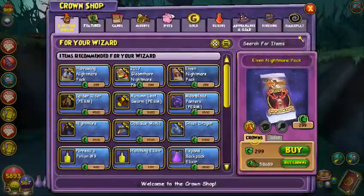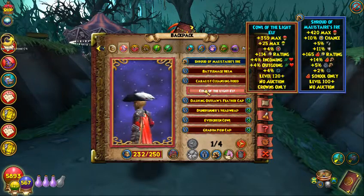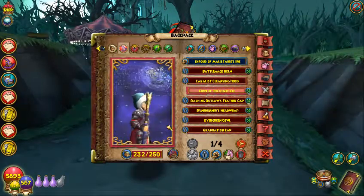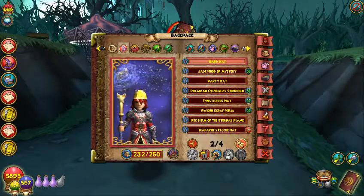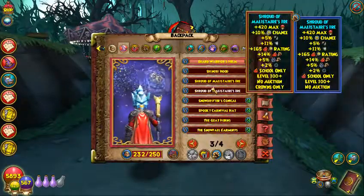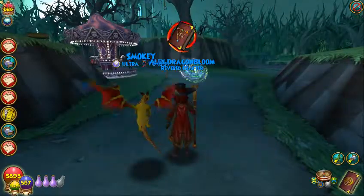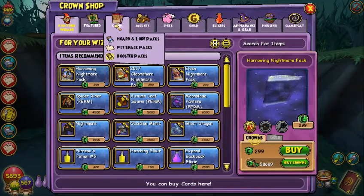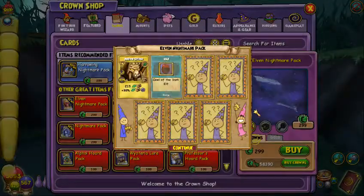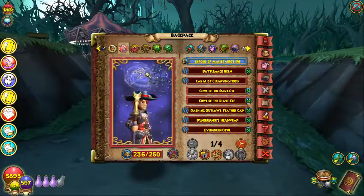And we got the hat already. So another thing I noticed is apparently there's a light and dark set, which is interesting, and that's a lot of energy. Wait, do I still have that one hat? It was part of a really good energy set gear that I have. I don't know if I have it on me right now — probably not. But 25 energy is pretty good. And the dark hat. Already, I have good hopes about this.